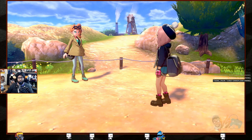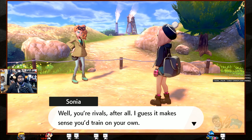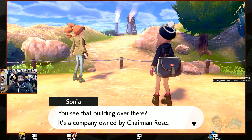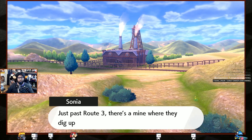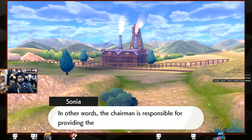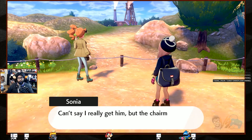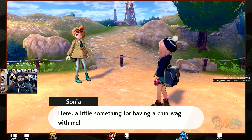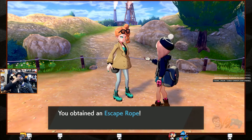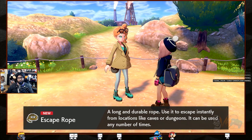A trainer compliments us looking ace out there. Where's Hop? He went a different way — rivals train separately I guess. He tells us about a building owned by Chairman Rose: past Route 3 there's a mine where they dig up ore, and that building processes it into energy — Rose provides the Galar region with energy. 'He's brilliant, right?' We got an Escape Rope — but now it can be used any number of times, it's not a consumable anymore!